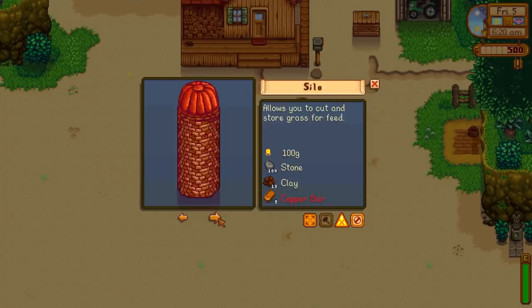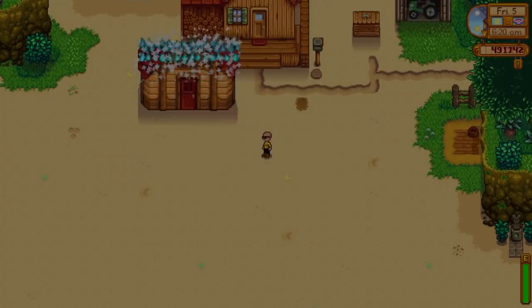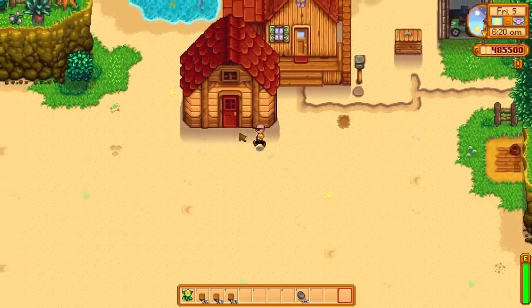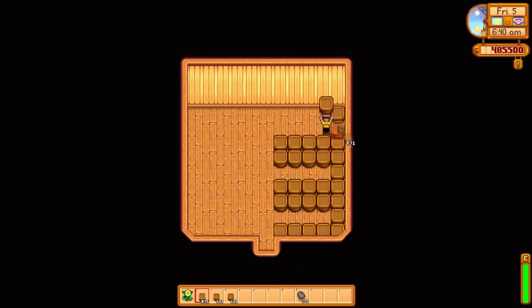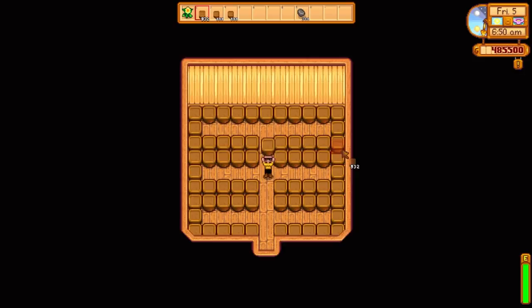Essentially, I'll do a very small version of the method. Chuck down one of these bad boys — the shed — head on in, and then we go ahead and place every single corner with a garden pot. You now have a bunch of tiles that you can basically plant crops on — basically just giving you more crop tile to expand your empire and make a ton of money.